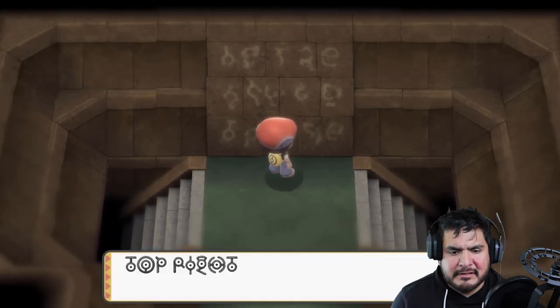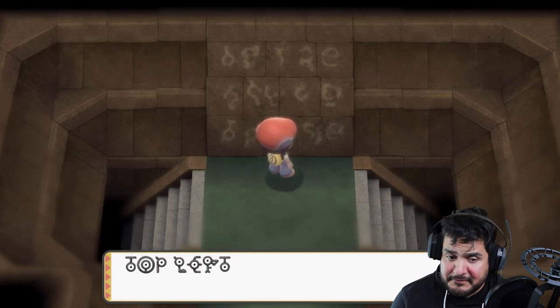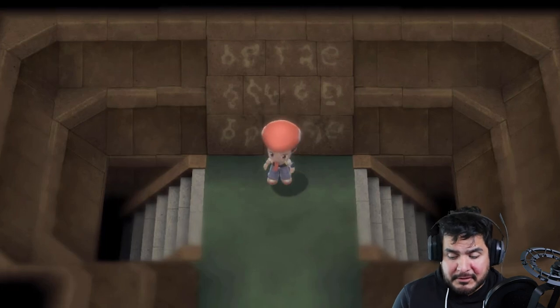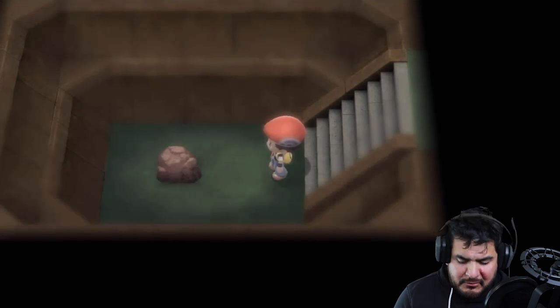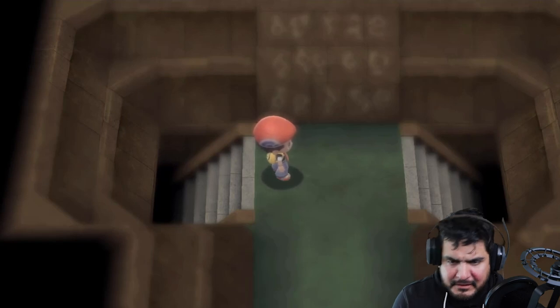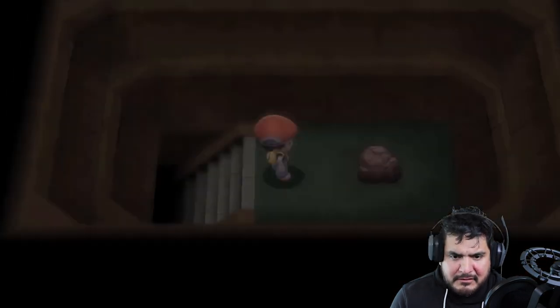Let me read this inscription: top right, lower left, top right, top left, top left, lower left — basically leading you to a grand prize of sorts. I'm going to use my map right here. If we go right here you'll find yourself a Repel. Going up here leads you into the next room, though going further up doesn't yield anything — two empty rooms. You need to go down to the lower left.